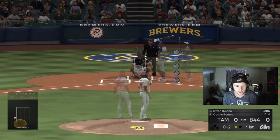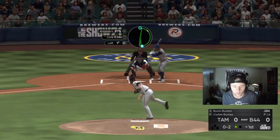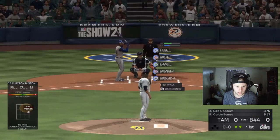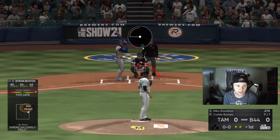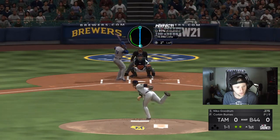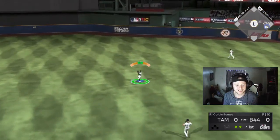He was late on that, so we're going to go inside and kind of hip high with the sinker. We get him! Corbin Burns' first strikeout as a Super Fracture Parallel. Nico Goodrum — I have not seen this card that much, but I feel like he could go off if he wants to. We do give up the base hit to Nico Goodrum.